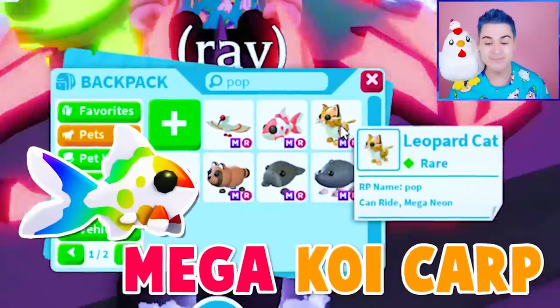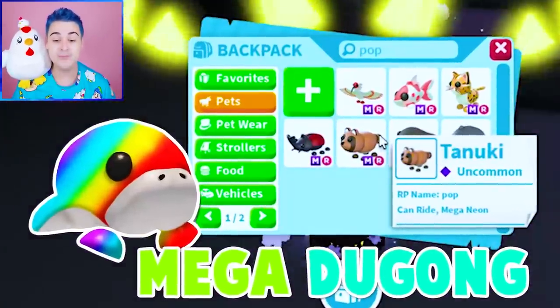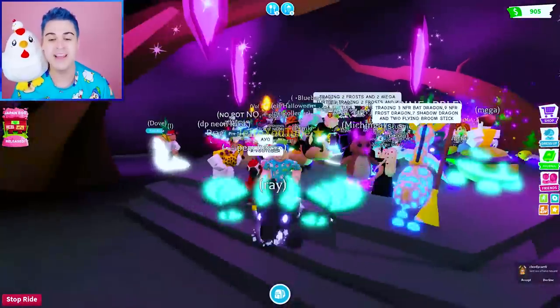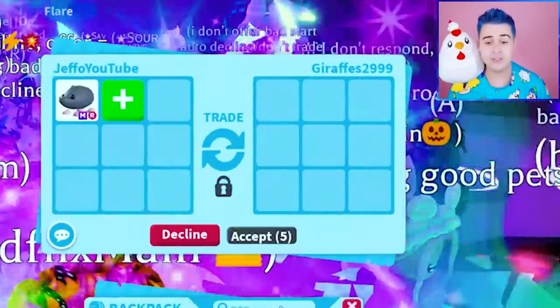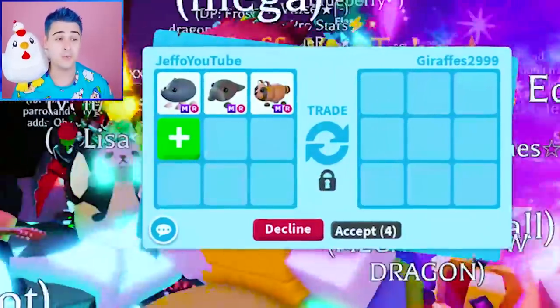That means we still have the Mega Ibis, Mega Koi Karp, Mega Leopard Cat, Mega Sado Mole, Mega Dugong, the cute Mega Tanuki, and the Mega Rhino Beetle. So we have Ray out just so that people will actually give us trade requests. I'm thinking I would like to start trading the Sado Mole, the Dugong, and the Tanuki.